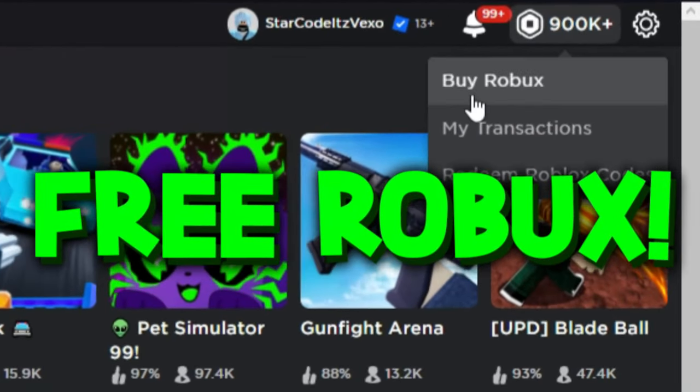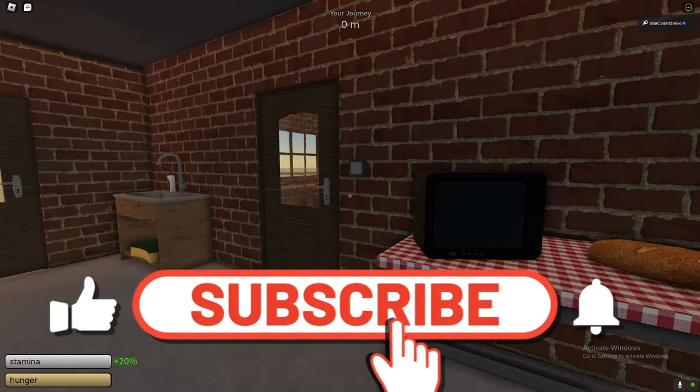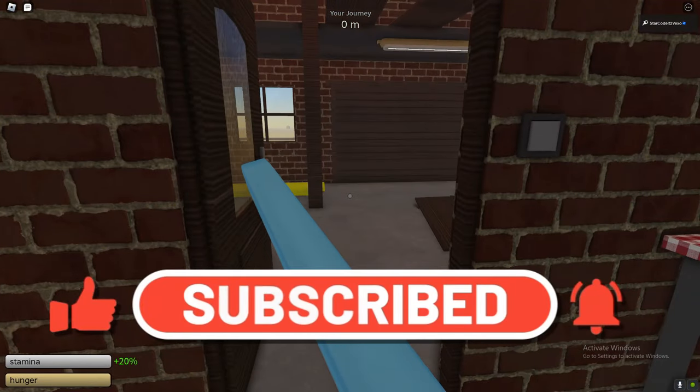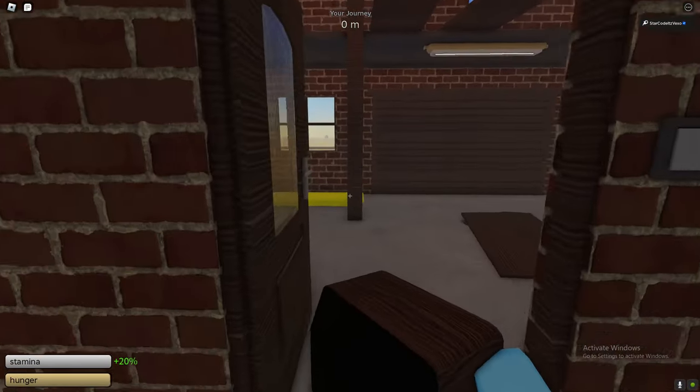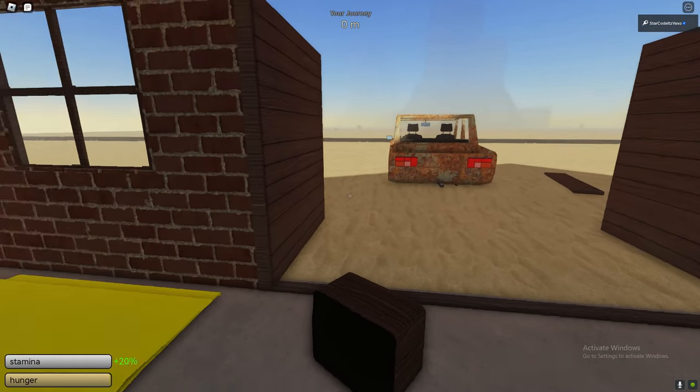In this video, we are on a dusty trip and this is how to drive a car with nothing. This is how to drive a car without an engine, no radiator, no fuel.